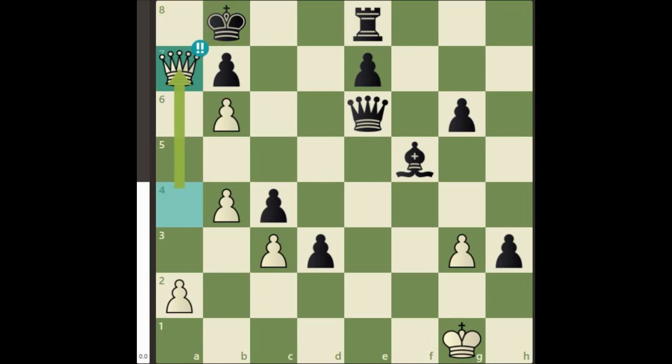Queen a7 check is the brilliant move. But what is the speciality of this move? Using this move, we will take the black king on a world trip. Let's start the ultimate journey.